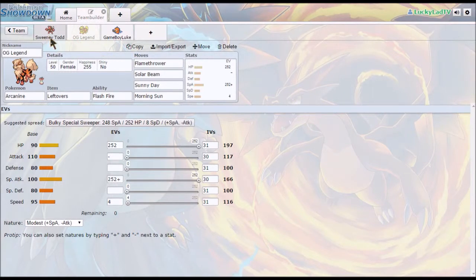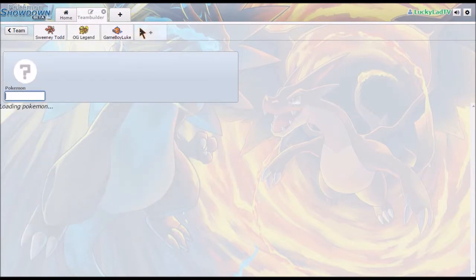Now we need something that resists Rock. Rock is such a good offensive type — I hate that Rock only has one move with 100% accuracy and more than 50 power, and that's Power Gem. Rock is resisted by Fighting, which is a Psychic weakness that Sweeney Todd takes care of, a Flying weakness that Game Boy Luke takes care of, and a Fairy weakness that Sweeney Todd and OG Legend take care of. So a Fighting type here works and gives us our Rock resistance.